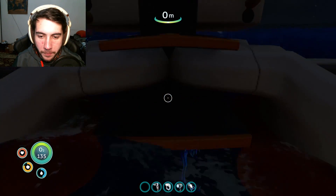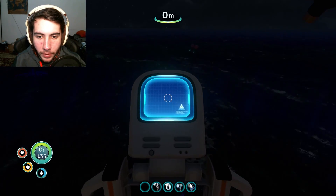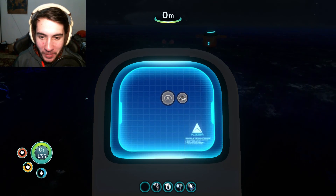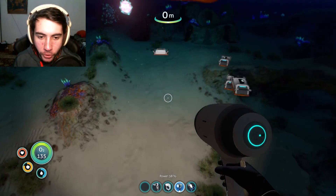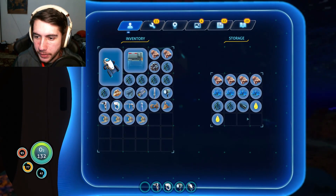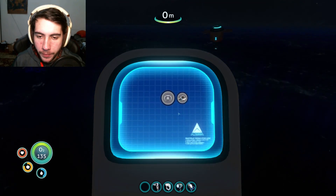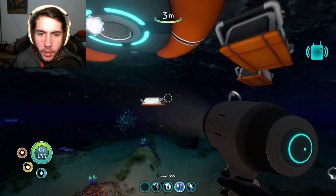Okay, so I climb it — we're going to get on top and use it. This is how we can craft the Seamoth: titanium, power cell, glass, lubricant. We have all of it! Let's go make our first Seamoth. I can't believe I actually have all the parts — I've just been collecting things over time. Titanium ingot, lubricant, silicon rubber... and then I need to check the last part. Power cell and two glass — I don't know if I have two glass.